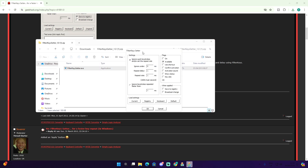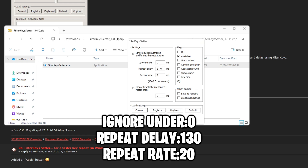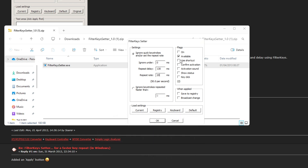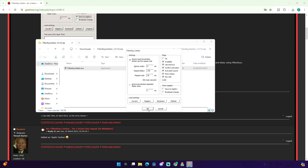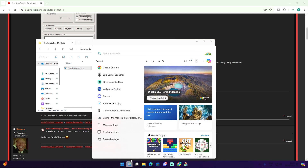Once it opens, the best settings I've seen a lot of people use are: Ignore Under set to 0, Repeat Delay set to 130ms, and Repeat Rate set to 20. Copy these settings and click OK — that should be it. But there's actually another method I want to show you which is a little bit more complicated.